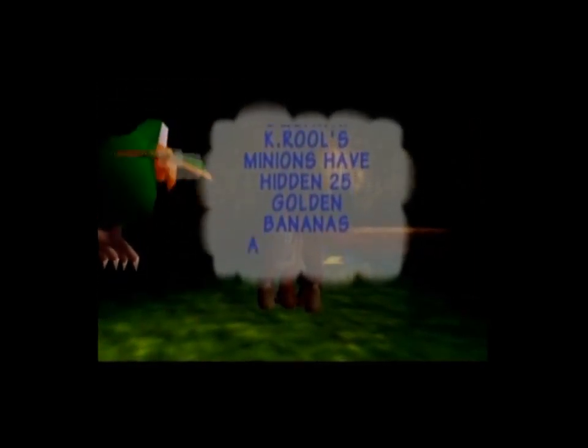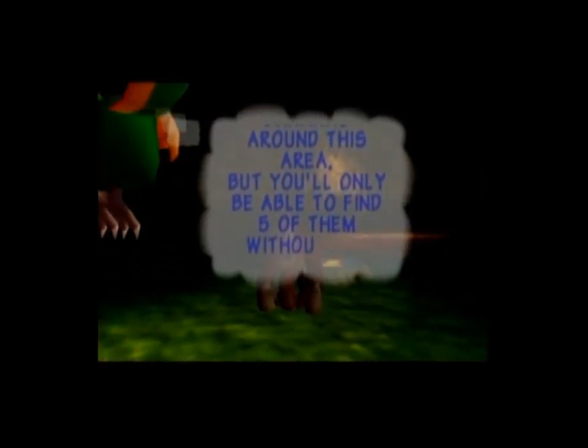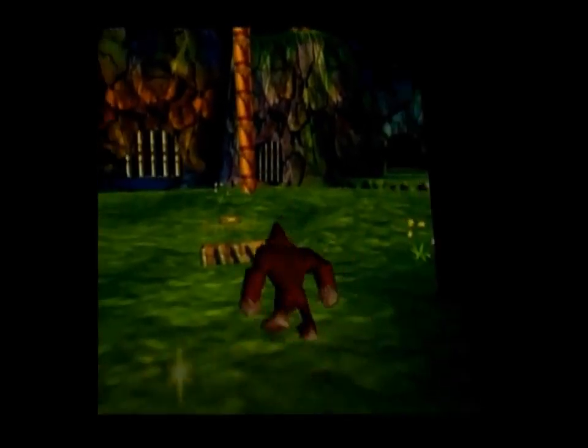Here's the other banana port, number one. And now we get a look at the main area of Jungle Japes. You're going to be doing a lot of stuff here, and I think that's Diddy Kong behind those bars. Well, we're gonna have to do something about that. K. Rool's minions have hidden 25 golden bananas around this area. There are 25 golden bananas in each level, but each Kong will only be able to get five of them — that is how it is designed.